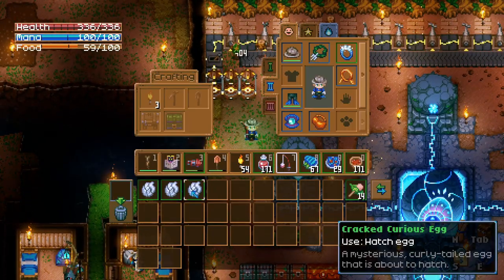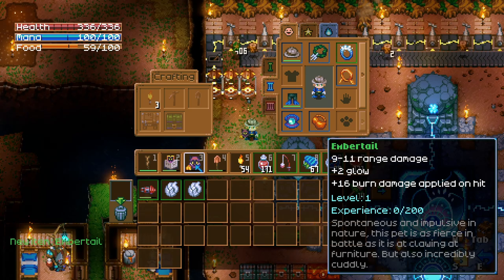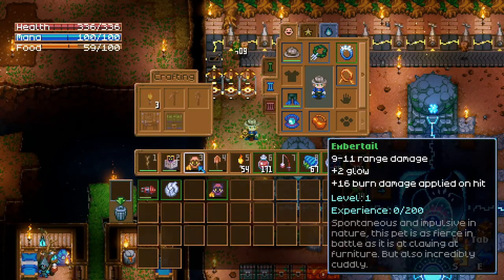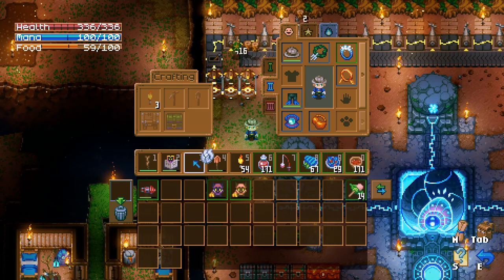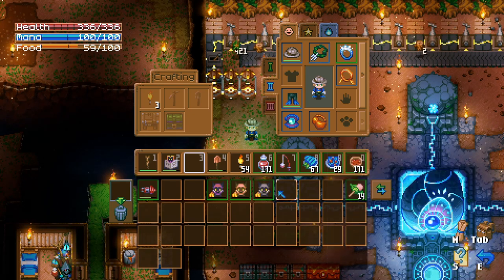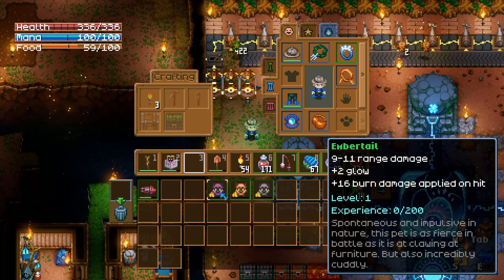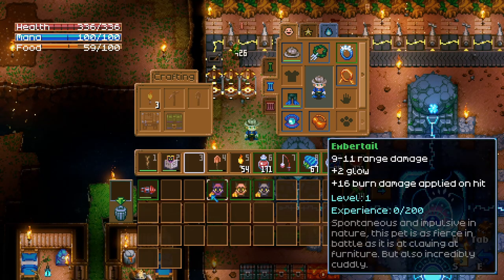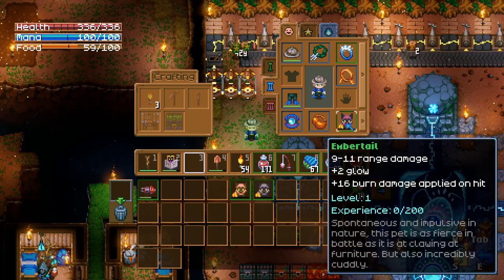The reason I bought three is because apparently stats can change between each pet depending on what you're looking for. So let's crack them open and see which one is better. The first one has burn damage applied on hit and plus two glow. The second one is the same. And the third - 16 burn damage. Interesting, I thought the stats would vary more. At least we got three different colors.